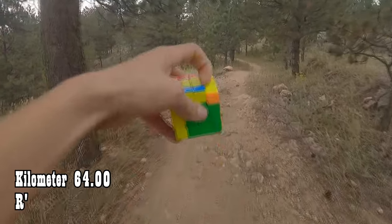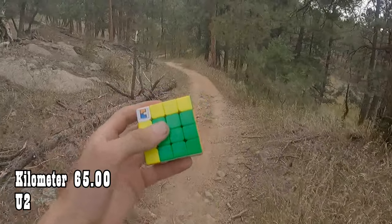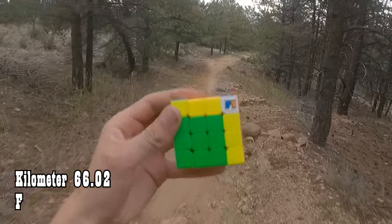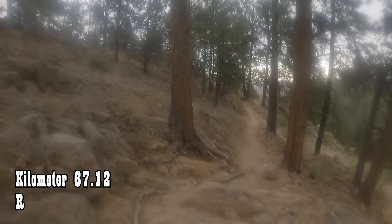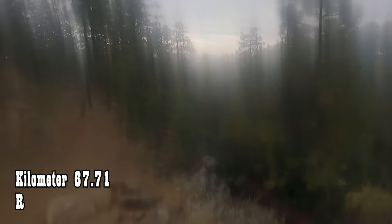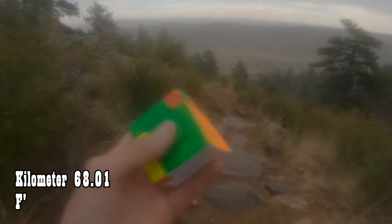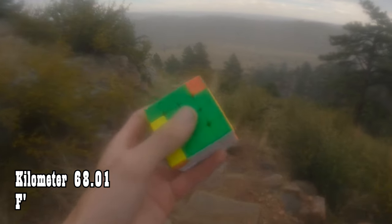64 kilometers: R prime. 65 kilometers: U2, and it just started raining. 66 kilometers: F. Kilometer 67: R. It's getting windy — I didn't expect there to be a storm out here. Why does there have to be a storm? Kilometer 68: F prime. First two F2L pairs done. And it is a lot of rain going on right now. This is quite the storm.